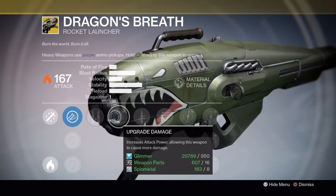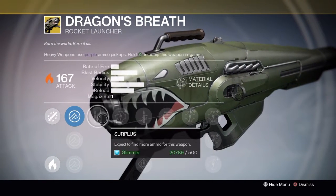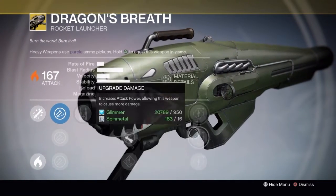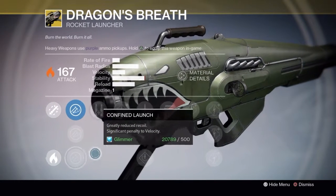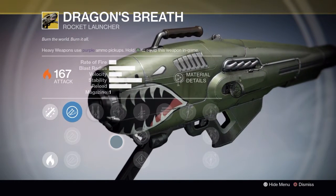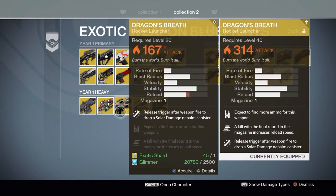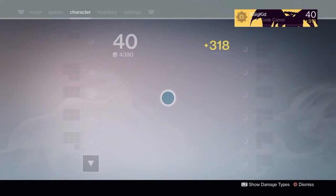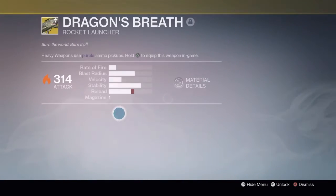I wanted to check out the Dragon's Breath in the year one kiosk just to see if it was still a year one Dragon's Breath or if they retrofitted it. It looks like they did change it, so the perks you have are actually all the year two perks — you don't actually get to see how bad this weapon used to be even if you get it in year one. Though the skill tree looks very different than it does right now, basically this is the same exact weapon in year one and year two; there is no change to it.